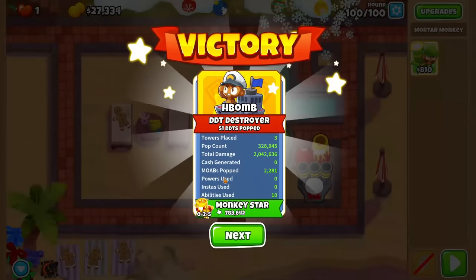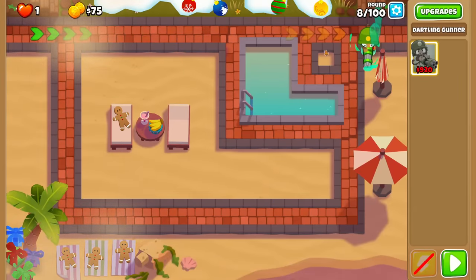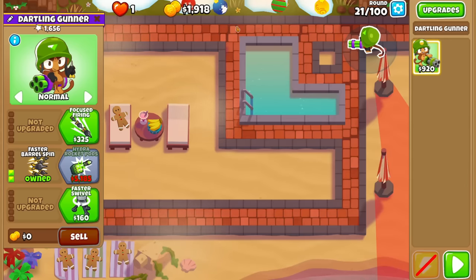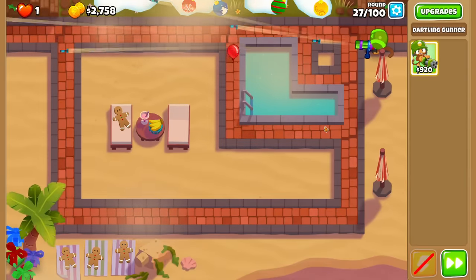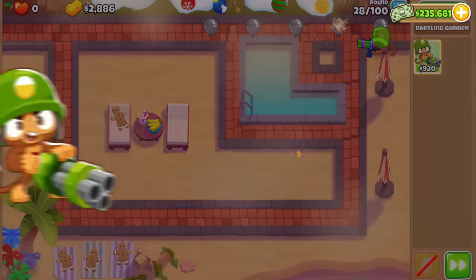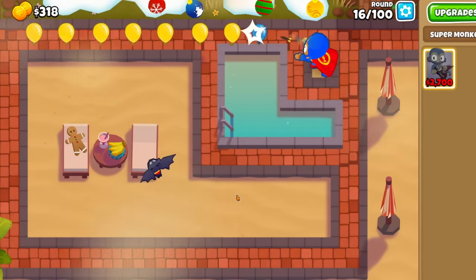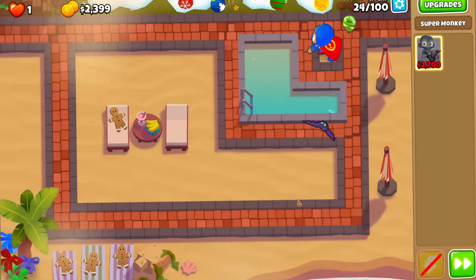We're 3 for 3 so far, and we're onto the dartling gunner, one of the best towers in the game. Here we start on round 8 with $995, placed on the very right side of the screen shooting down the long straightaway. We quickly made this guy a 0-2-0 for extra attack speed and camo detection, then picked up powerful darts to make round 21 easier. But we had one massive problem: lead. The cheapest way to pop them with a dartling gunner is hydro rocket pods, and even without spending on powerful darts, we still couldn't afford it by round 28. So we have our first fail of the day. Moving on, we have the super monkey — our latest start at round 16. We plopped him in the small square and watched him annihilate rounds until round 24, when the camo balloon came out and we weren't close to affording knockback, let alone ultra vision. The super monkey lost on round 24.